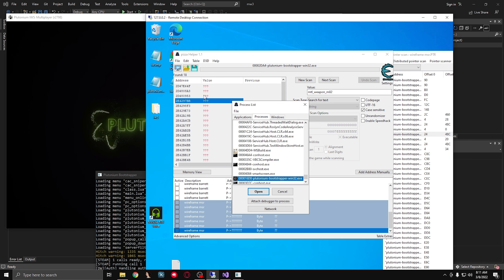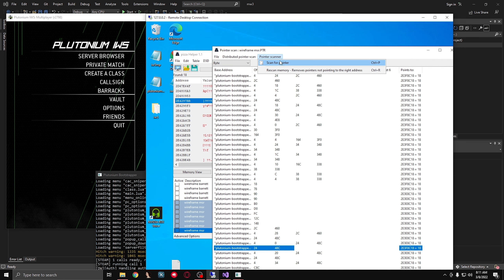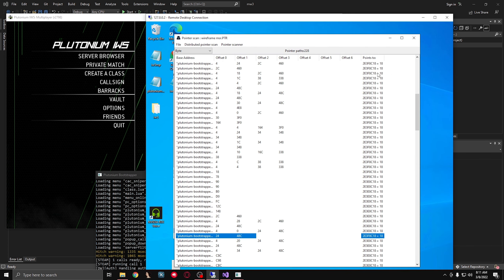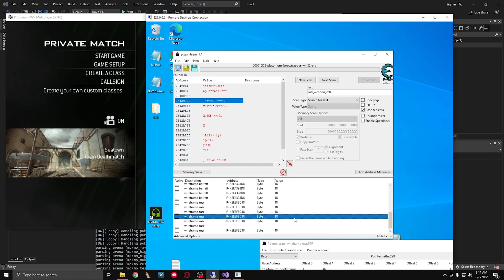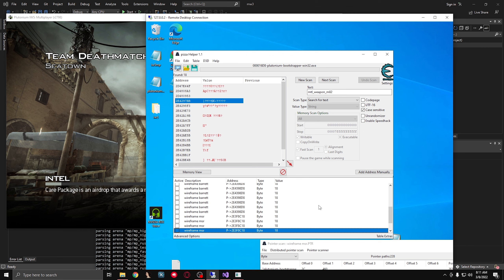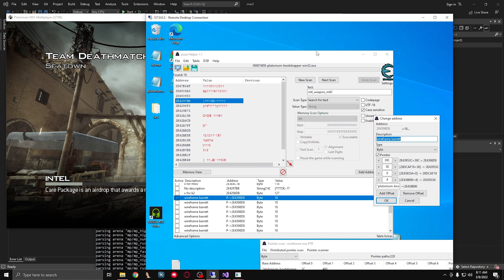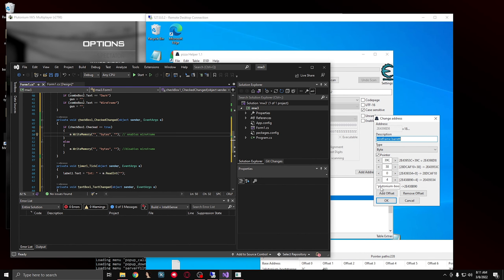We're going to reconnect to the process and let's see - the value of 18. So that's pretty good. Let's go ahead and start the game, and we're just going to take the first one from each one. So this is four levels. So for the enable wireframe right here, we're going to take this relative address and we're going to take the offset as well. And there's a quotation mark which is going to mess up your code - we delete that first quotation mark. Then we also need to add the pointers: 4, 0, 38, 39c.